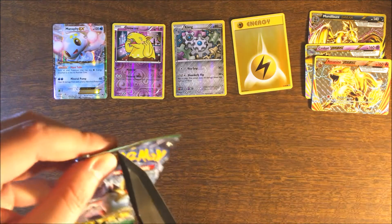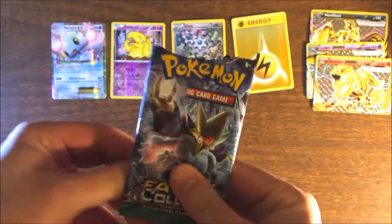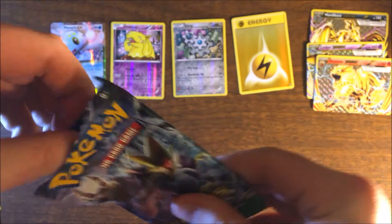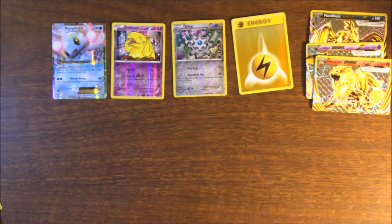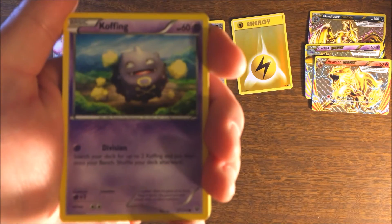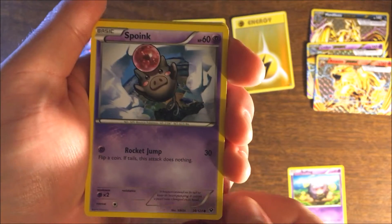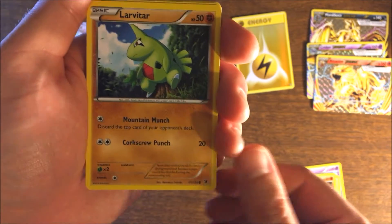I actually like that Manaphy card. Fates Collide time — these are backwards, interesting. Here's your code, throw that off to the side. We got a Koffing, Spoink, Diglett, Diglett, Larvitar.